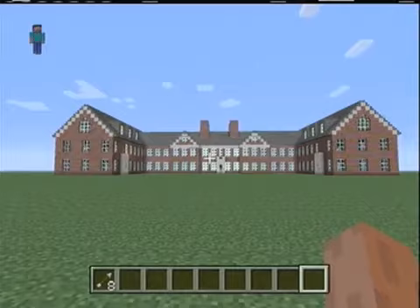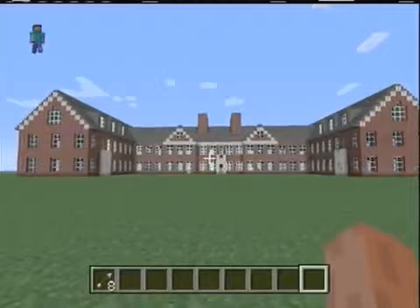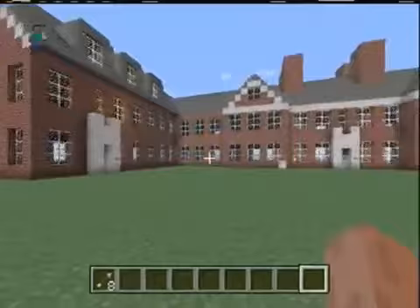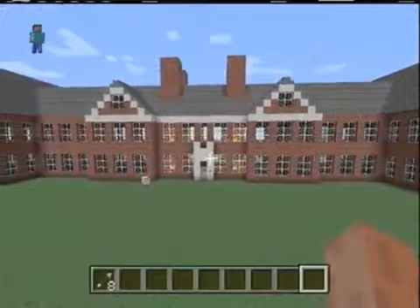If you want to Google it, you can see what the building is supposed to look like. There are a couple things on here that aren't accurate to the building. A couple of the entrances are missing, because I drive by this building just about every day and there should be a couple more entrances — one right here and one over here.